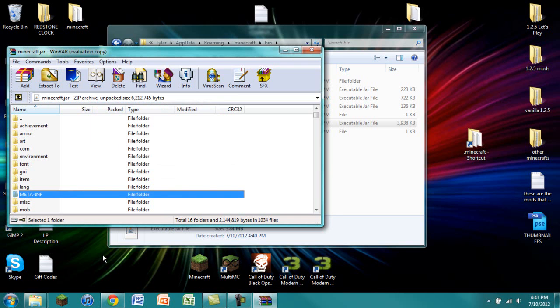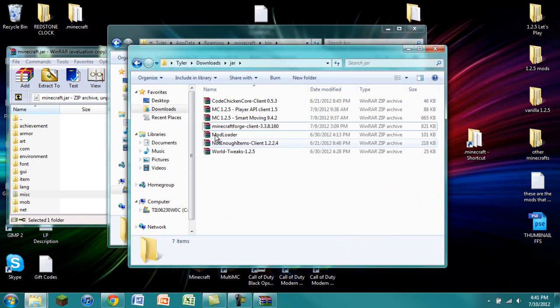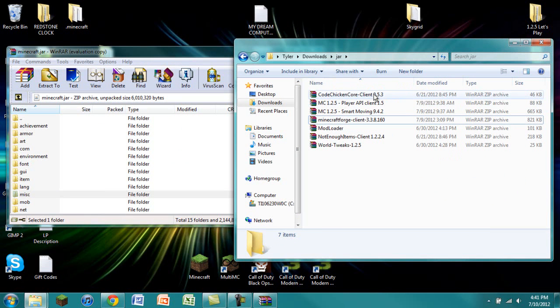First things first, you're going to delete the META-INF folder. Click on it, press delete, press enter, and you're all good. Make sure you do that — if you don't, you will get a black screen and nothing will work. These are the jar mods, so they have to go into the minecraft.jar. I have: ModLoader for Minecraft 1.2.5, Minecraft Forge 3.3.8.160, World Tweaks for 1.2.5, CodeChicken Core 0.5.3, Not Enough Items 1.2.2.4, Smart Moving 9.4.2, and Player API Client 1.5, which is required by Smart Moving.